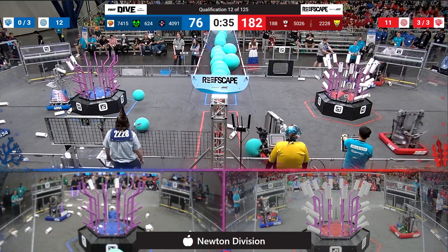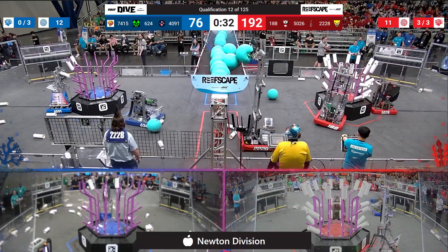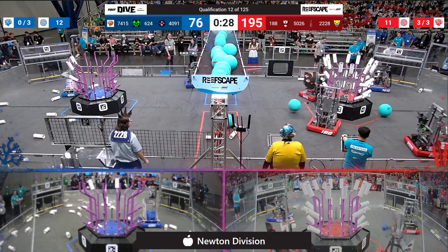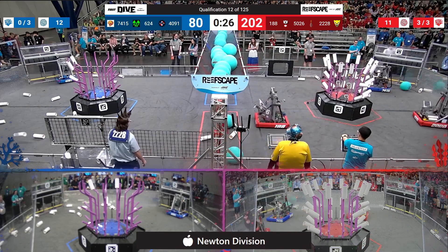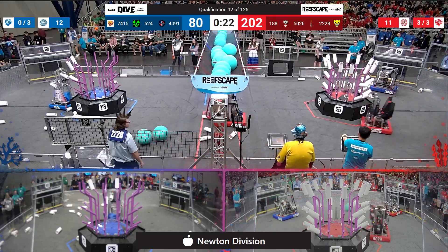The blue alliance is still working on coral — they've got two coral scored and a ton of coral on the ground. That may in fact be a hazard to scoring, as the coral has been collected up against the coral reef. There's some part on the ground coming off of 228, and we hope it's not important.